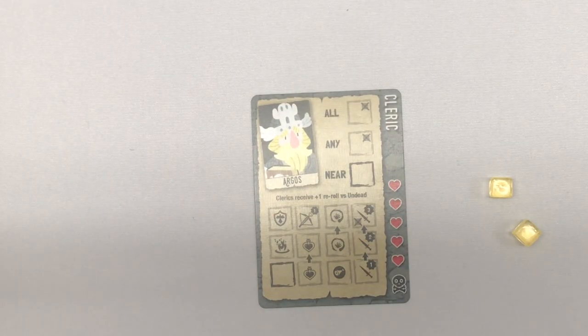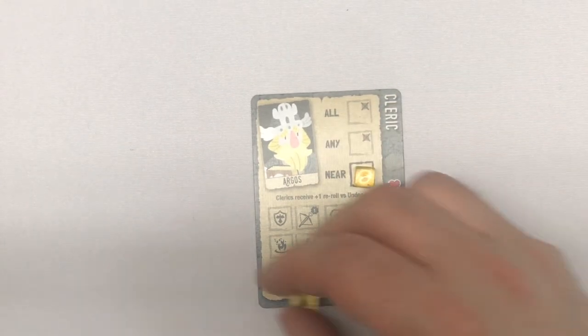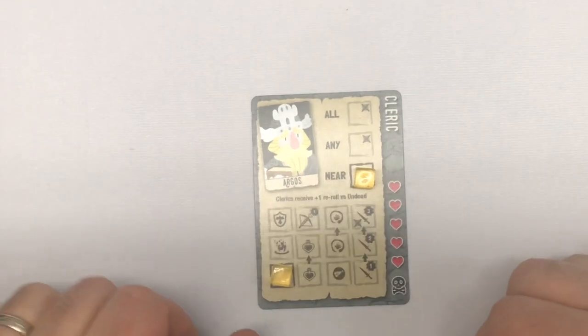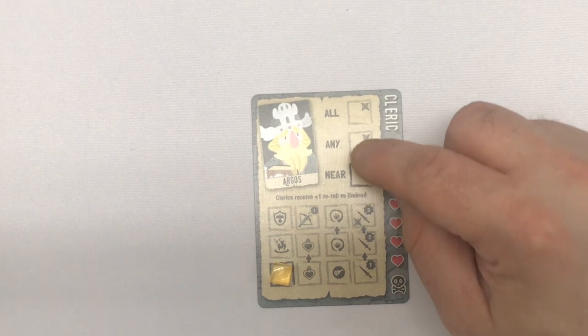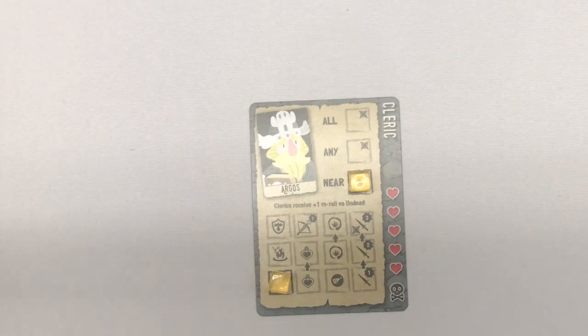With two cubes, here's how the cleric is going to work. One is starting on near and one is starting on this blank space down here. You have two separate tracks that you're working and they work two different ways. The top track — which is near, any, and all — represents the cleric's space in the game.